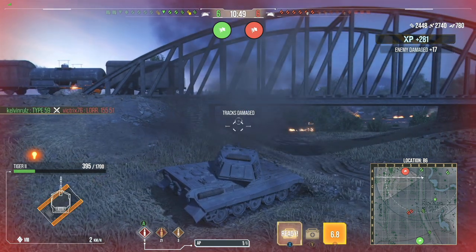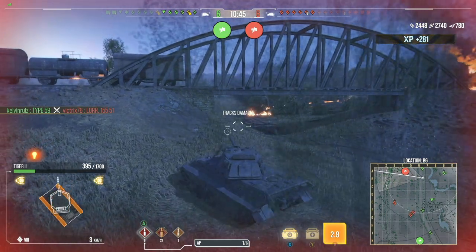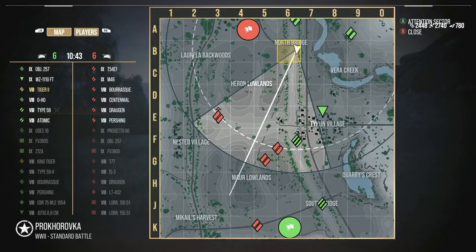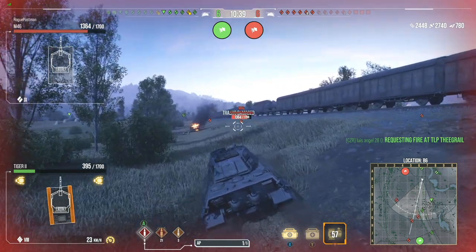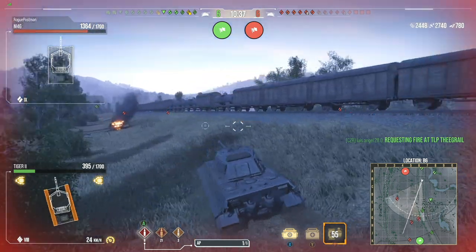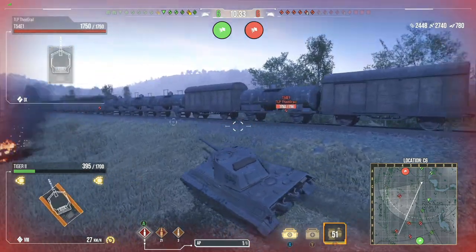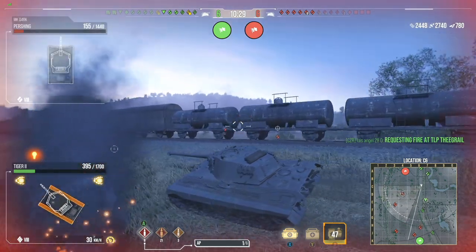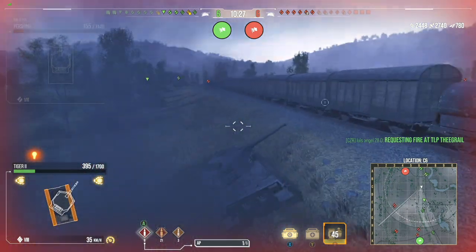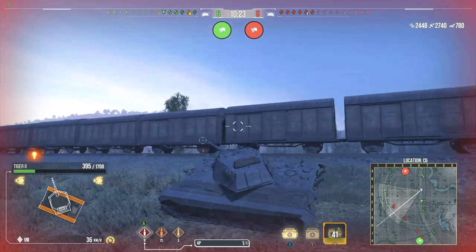In this replay, we have 2,440 assisted and 2,740 damage dealt, deciding to take a little bit more of an aggressive play. I will say this — I'm sorry to spoil it in advance, this is a loss. But because of the Tiger's armor, view range, and everything else, it allowed us to push against this flank, and with the right plays we were able to outplay a Tier IX and a couple more Tier VIIIs.